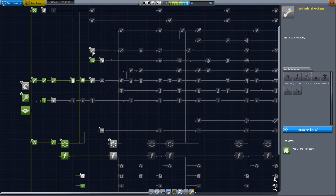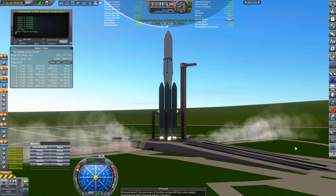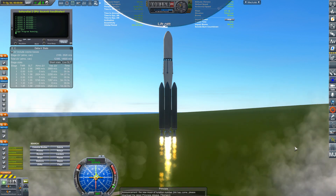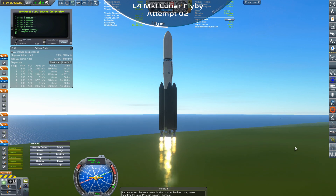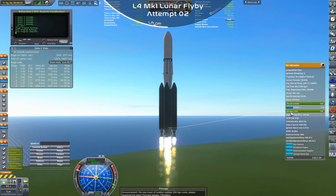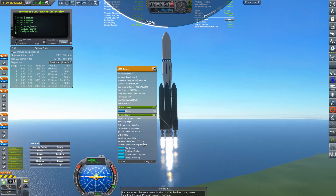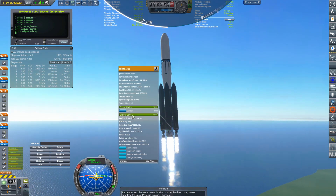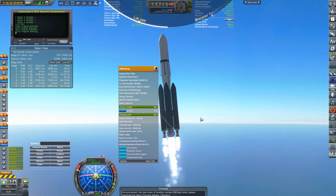Even though we weren't close enough to complete the contract, we did pass through the sphere of influence of the moon and had some science experiments — which was the reason the center of mass was a little offset. We were able to unlock two nodes: one had the thrusters that can be relit, and the other had upgrades to pre-existing engines. None of these will be implemented this episode, but next episode they should be.